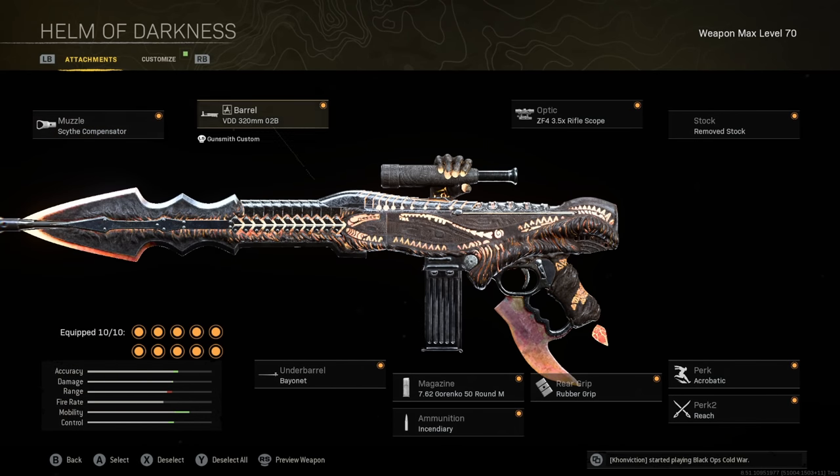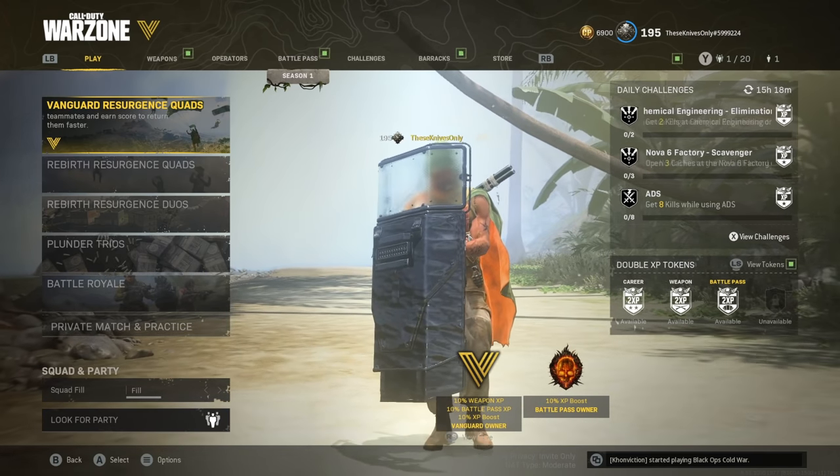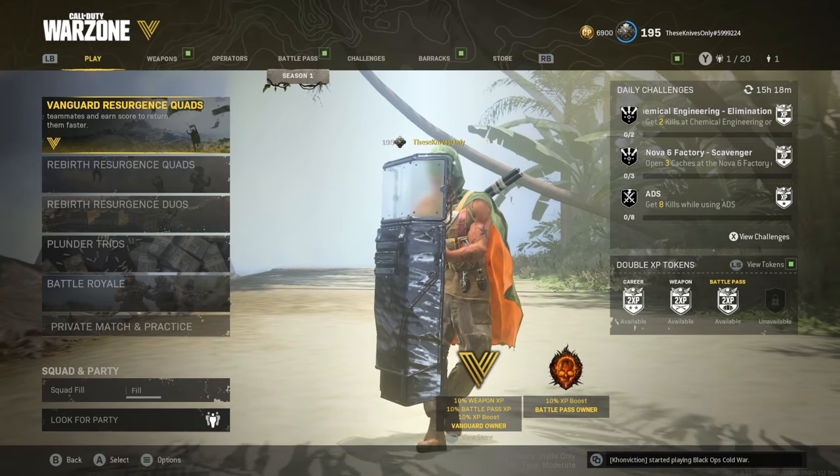I did switch up some of the attachments. I removed the stock just for more movement speed, and then I put on the Grinko 50 round mag for the extra movement speed as well. We have Reach, and I also switched out one of the perks for Acrobat for that extra movement. You guys know how it is when I make videos like this, especially with the Riot Shield setup — we've got to go for the most movement we possibly can. I guess it's better late than never.